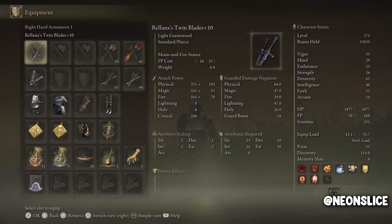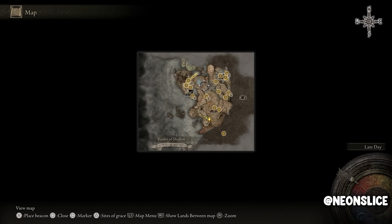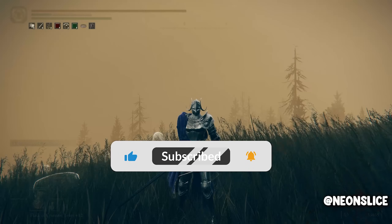It is a boss weapon that goes up to plus 10. It drops after you defeat Relana in the boss fight. The boss fight takes place in the Castle Ensys, so you have to go through the Castle Ensys area.